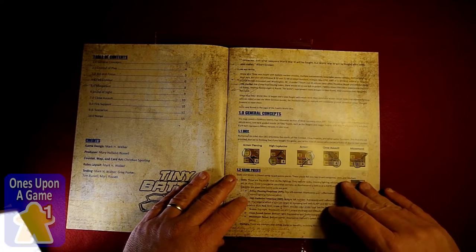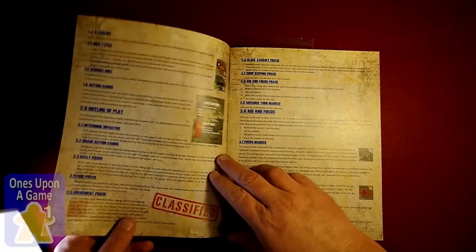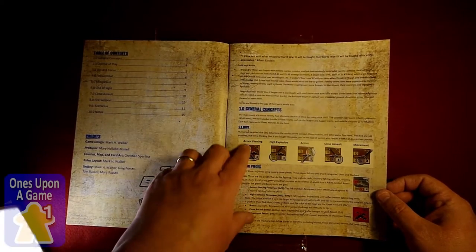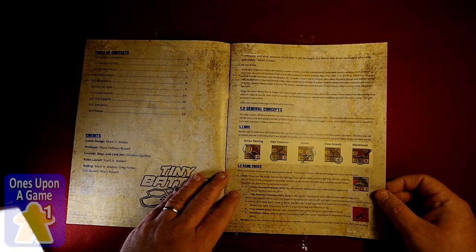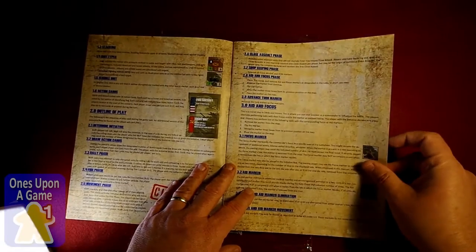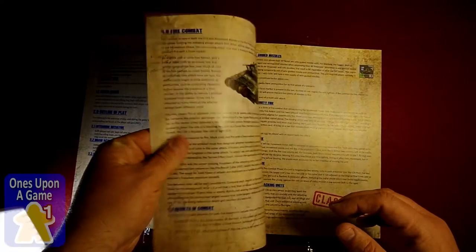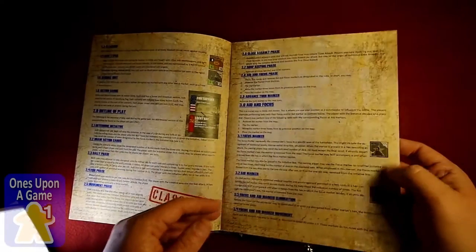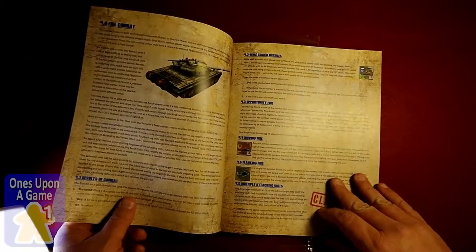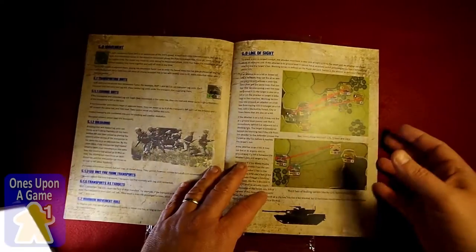You'll need to provide your own D6. It's one of the things with Tiny Battle's portfolio series — you provide your own dice, and it never seems to tell you how many you need, just numerous six-sided dice. But very good quality — nice coated paper, not glossy. Beautiful artwork in the book.